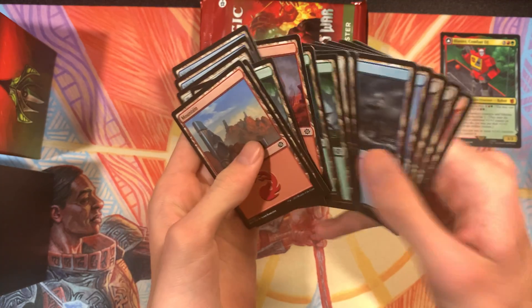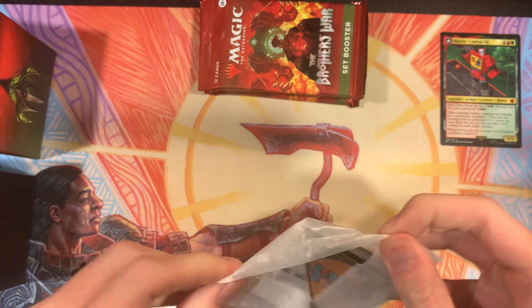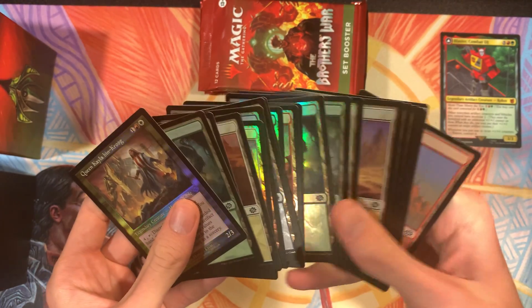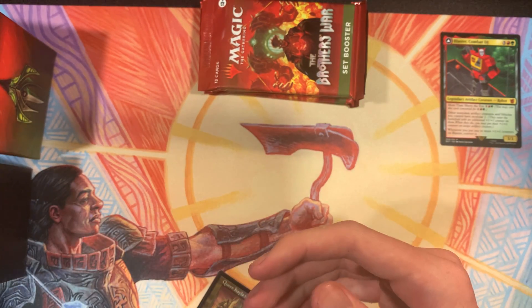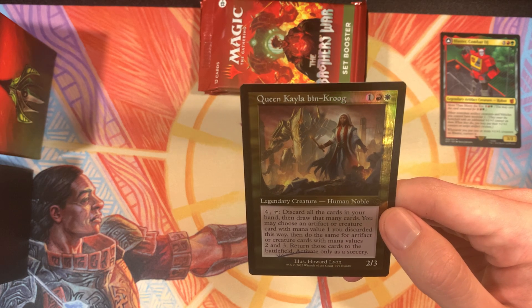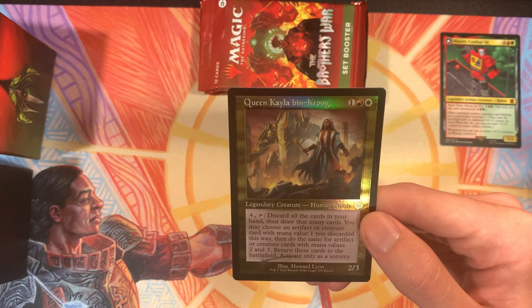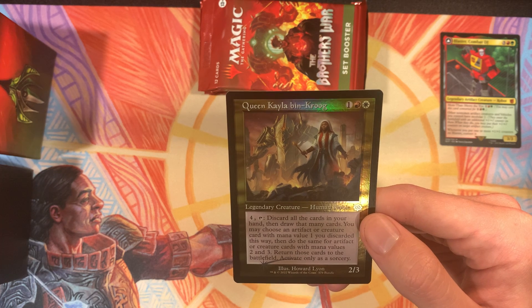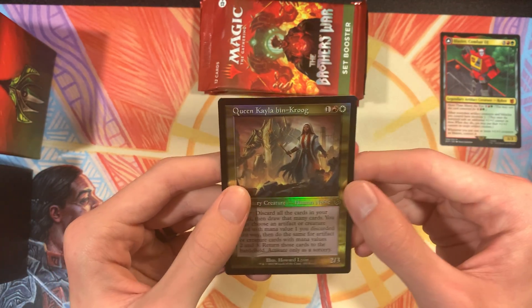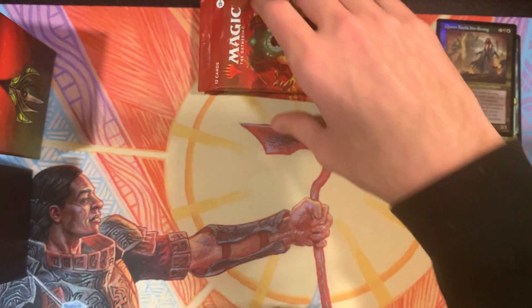And then we have a little land pack. Moving on from the lands. We've also got a retro frame card of Queen Kayla Bin-Kroog. She's a legendary human noble for one red and white. For four and tapping her, we can discard all the cards in our hand and draw that many cards. You may choose an artifact or creature card with mana value 1 that you discarded this way, and do the same for artifact or creature cards with mana values 2 and 3, and return those to the battlefield. Which I think could be pretty cool — you can just have a handful of really small creatures and dump all of them onto the battlefield, which is pretty funny. We'll set her there and then get into the packs. Hopefully we get some cool stuff. I need the other half of Urza still.